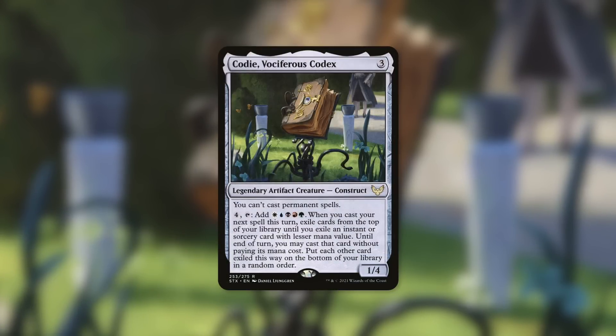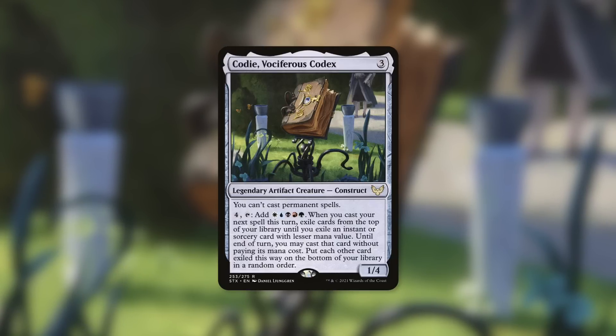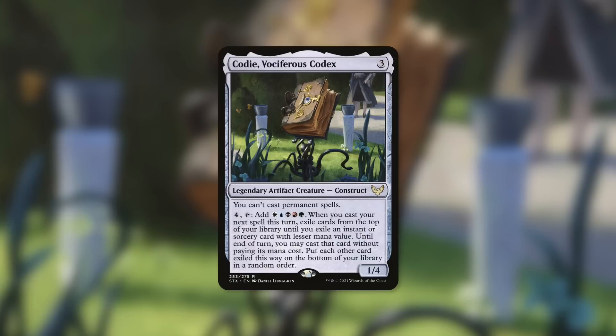Speaking of making players aware of a game plan, Codie is actually one of my recent favorites too. I technically still have my older Codie deck somewhere, but I don't bring it out nearly as much. This Codie deck is built around one specific card. Let me read Codie first: can't cast non-permanent spells; pay four, tap, add one of each color. Basically, when you cast your next spell this turn, you exile cards until you hit something that costs less as an instant or sorcery — you cast that for free, and each other card goes to the bottom of your library in random order.